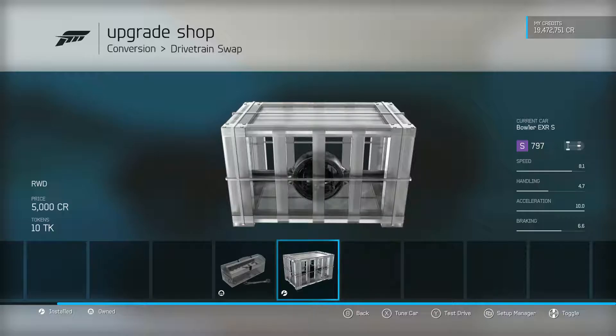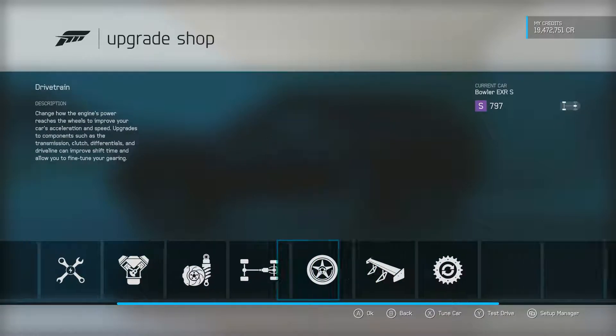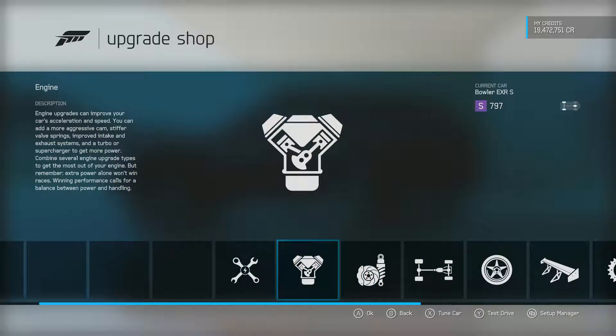I obviously rear-wheel-drive swapped it because it is a wheelie build, and then you just go through and fully upgrade everything — your tires, make sure you have drag tires on, your drivetrain, platform, handling, and engine. Upgrade those fully as much as possible.